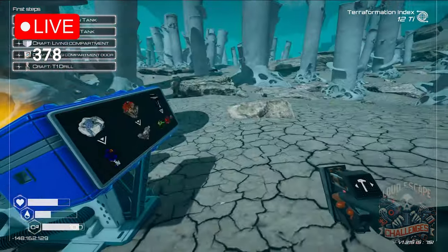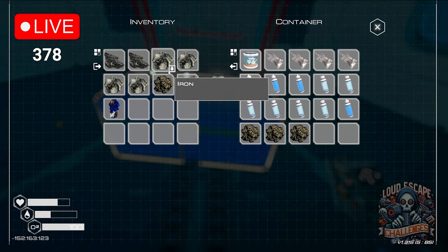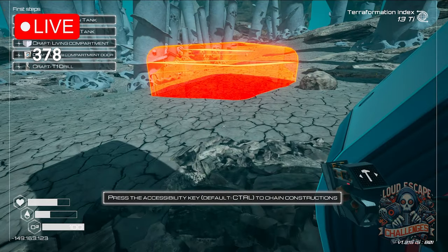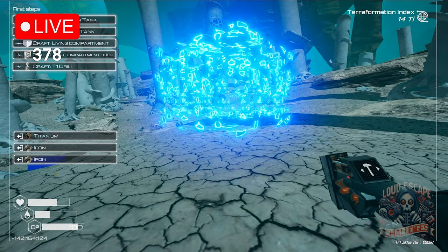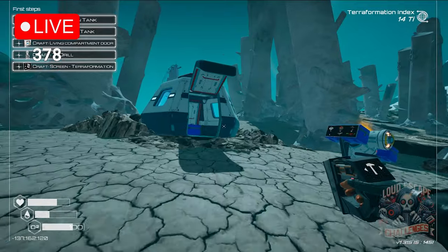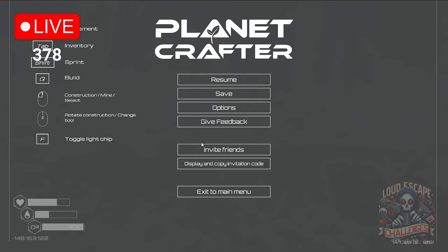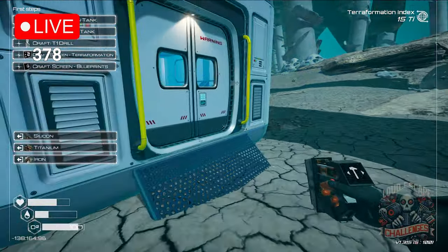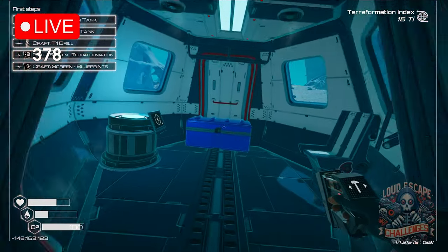Oxygen cobalt — it works, cobalt! We have one cobalt. We're happy with that cobalt. This is what we're seeking — titanium. We set these doors: required one iron, one titanium extra. I hope I have one more titanium. Fully stocked on oxygen now. Drill tank, oxygen tank — okay.